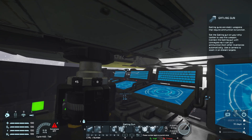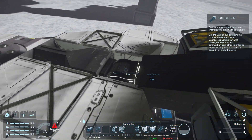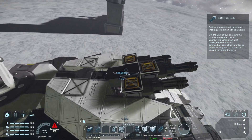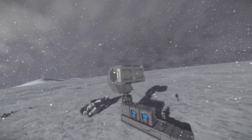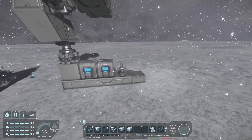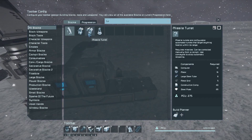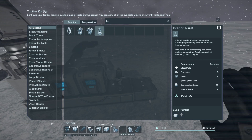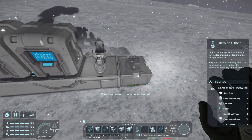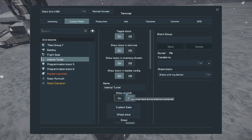So as you can see, I have my azimuth rotor right here along with the scripts I'm using, and here I have a hinge — because it also supports hinges — that moves the cannons up and down. Now it's time to make this weapon shoot automatically. We're going to spawn in a turret — you can use the gatling, interior, or missile. I'm going with the interior because it's very small and practical. The first step is to call this 'Designator'.